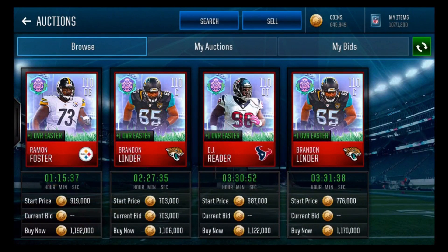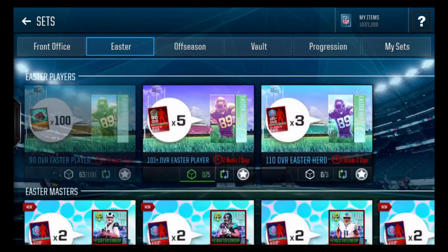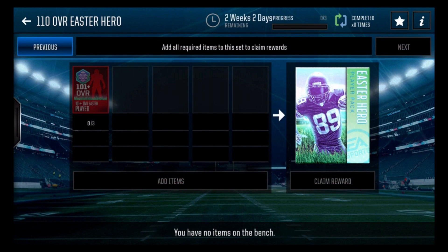The 110 is around 1.1 million, so if you have three 101-plus players, don't put them in the set — because three at 425k each adds up to about 1.275 million, while the 110 overall heroes are only worth 1.1 million. So just sell your three 101 players if you get them.